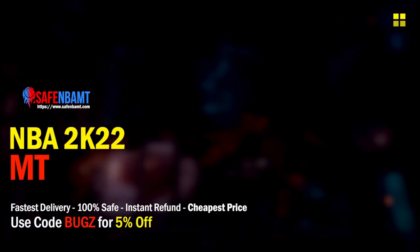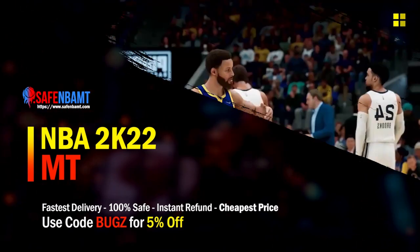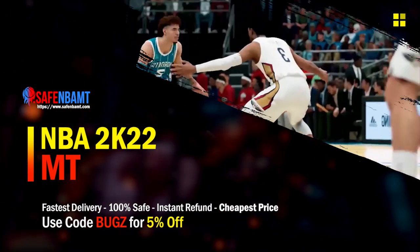If you're looking for cheap, fast, reliable MT, make sure to use code 'bugs' for 5% off at checkout — the cheapest, fastest, most reliable source on the internet right now.